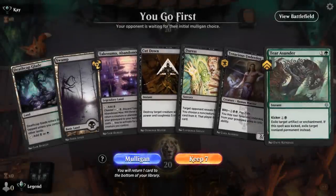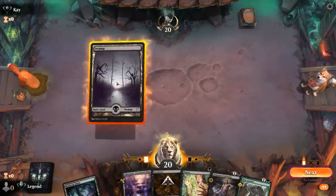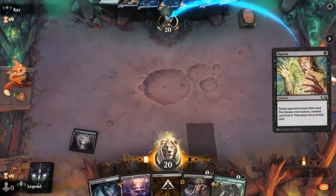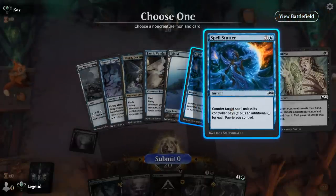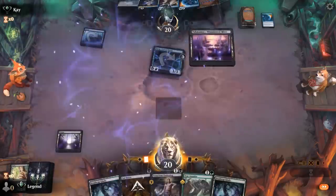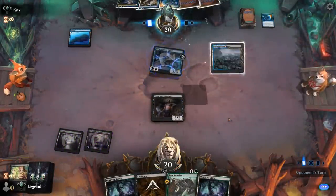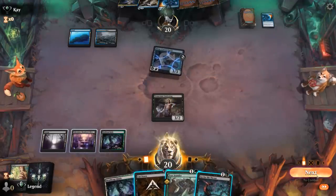Okay, we're on the play. Our hand seems fine — good mix of interaction. Underdog is a threat, though we're a bit light on threats. I could start with Turn 1 Duress, still play Turn 2 Underdog. We're up against Blue-Black Fairies — so we'll take a Spell Stutter. Cut Down will be a nice answer to Fairy Vandal or Obira, and our recursive threats like Underdog and Dread Knight are quite potent in a matchup like this. Hit for 3.